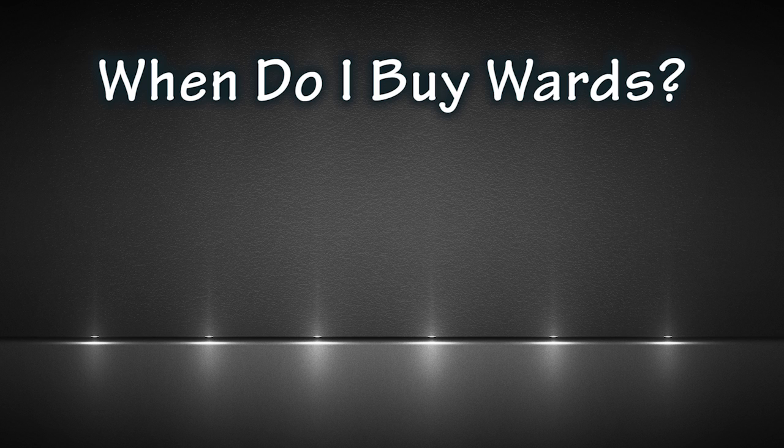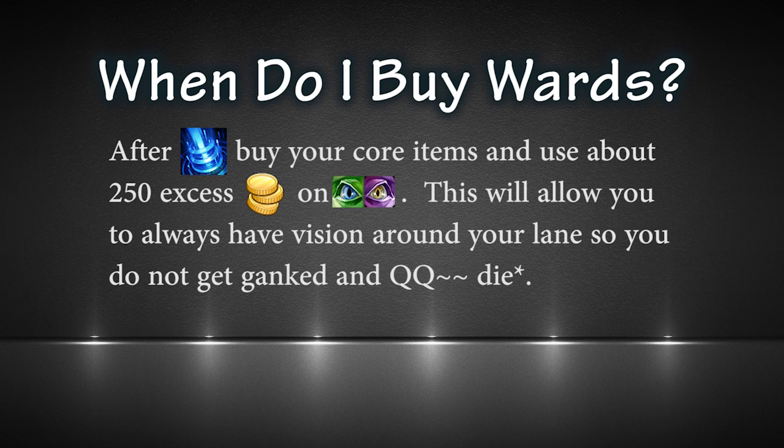Now that you know all the basics about a ward, there's one major question you should always ask yourself: when do I buy wards? The answer is actually very simple. After recall, buy your core items and use about 250 excess gold on wards. This will allow you to always have vision around your lane so you don't get ganked.